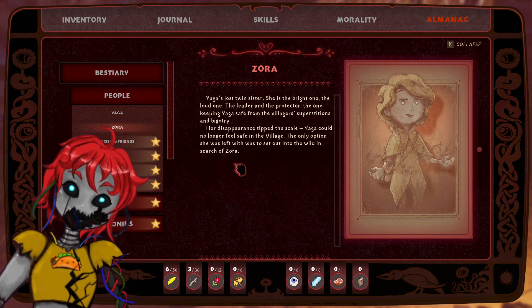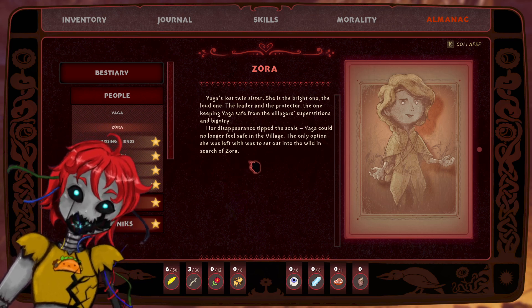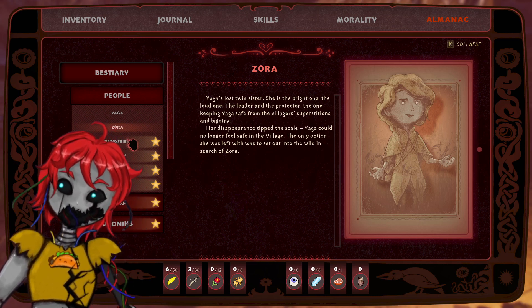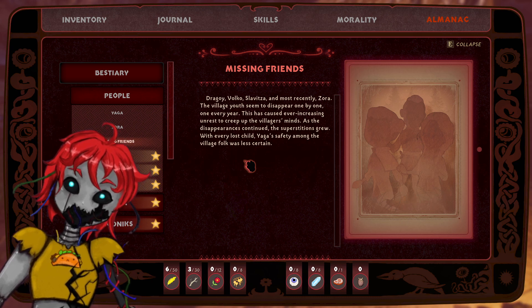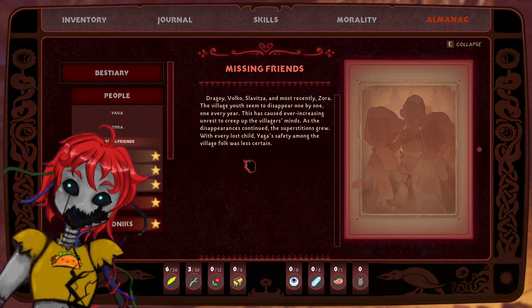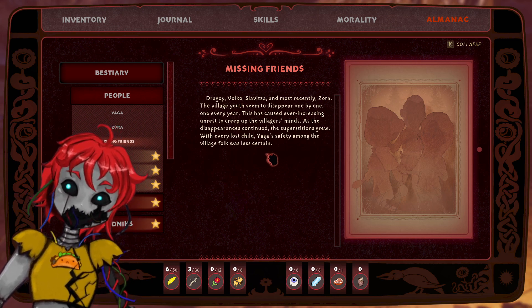Zora — Yaga's lost twin sister. She was the bright one, the loud one, the leader, and the protector — the one keeping Yaga safe from the villagers' superstitions and bigotry. The disappearance tipped the scale. Yaga could no longer feel safe from the village. The only option left was to set out into the wild in search of her. Dragoi, Volkoslava, and most recently Zora — the village youth seem to disappear one by one every year. This caused ever-increasing unrest in the villagers' minds. With every lost child, Yaga's safety among the village folk was less certain.